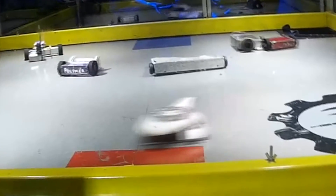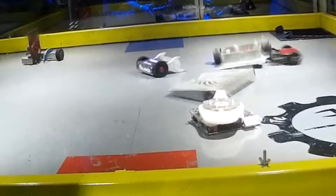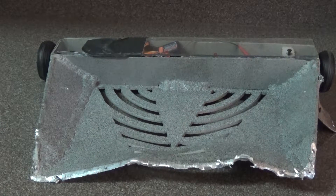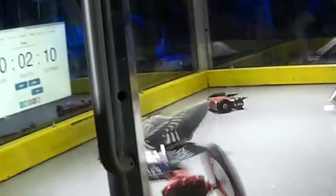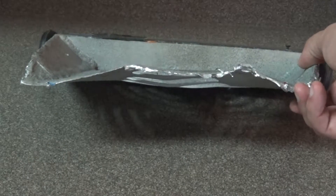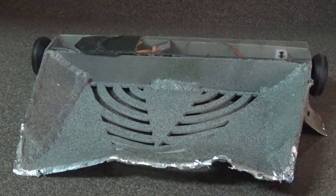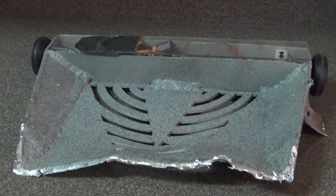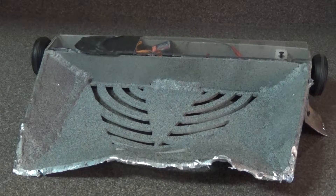For some stupid reason I went right into Bob and Polymer at the beginning of the rumble — I don't know why I thought that would end differently than the one-on-one matches. But once I got flipped this time I was actually able to drive, I think because the frame had warped a bit or the floor had warped. I managed to feed myself into another drum spinner — either Polymer or Dr. Horrible — and got flipped back over. The edge of the wedge is well and truly beaten up now, but the robot did survive to the end of the fight.